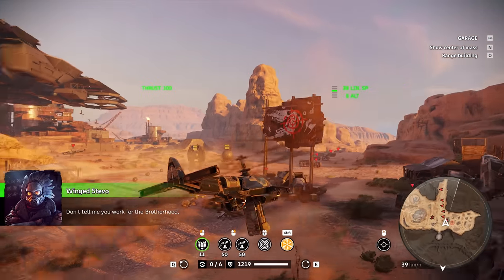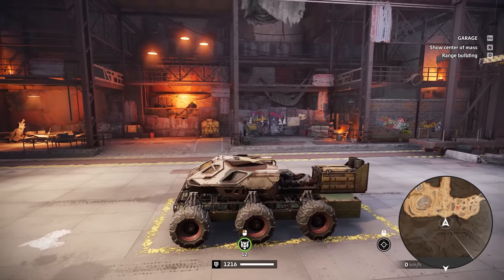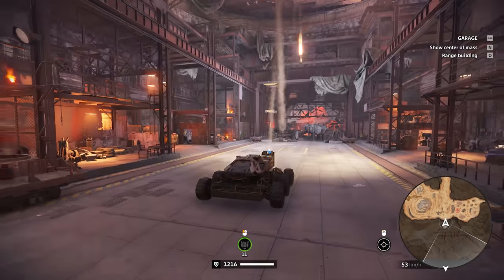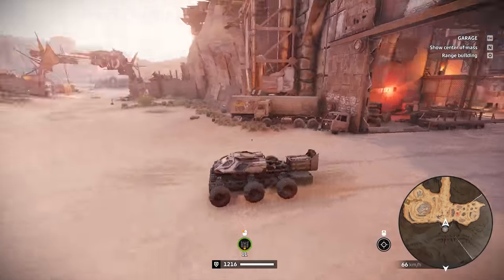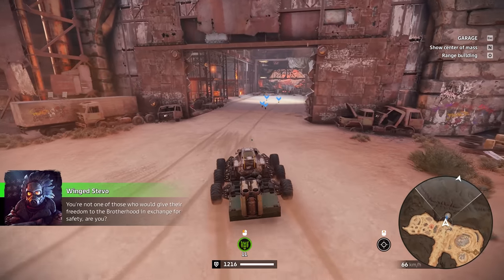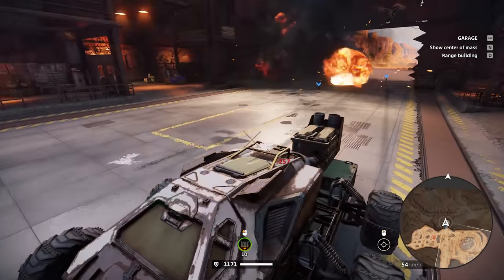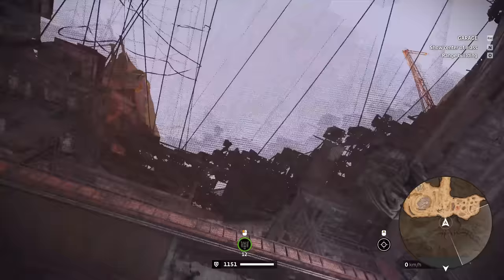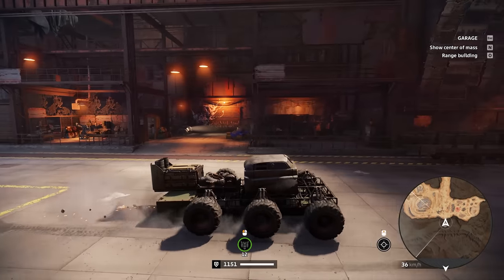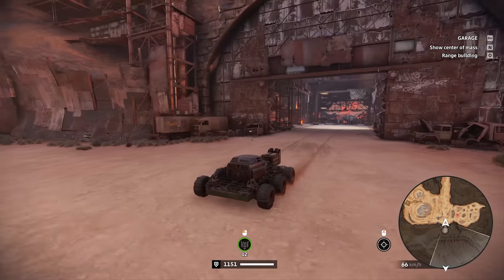You can basically use it as a mine layer as well. If people are driving behind you, you can basically do this, and if they drive close enough it will detonate — very cool. Unfortunately, if you aim it sideways you do not get a crosshair, which is probably what they meant by it won't function normally, so you basically have to fire it blindly.